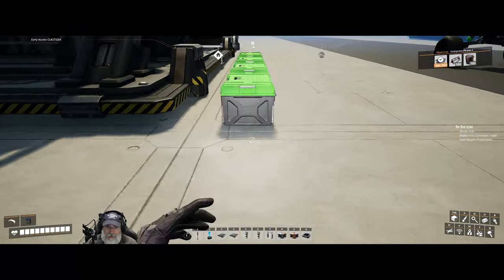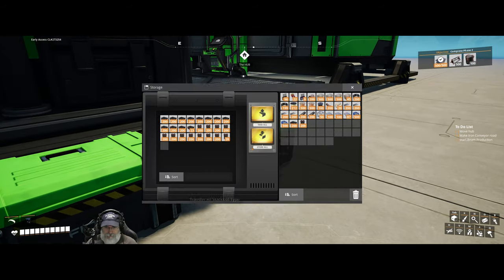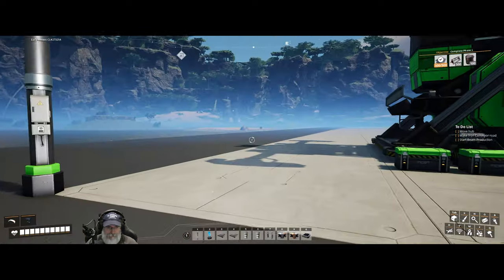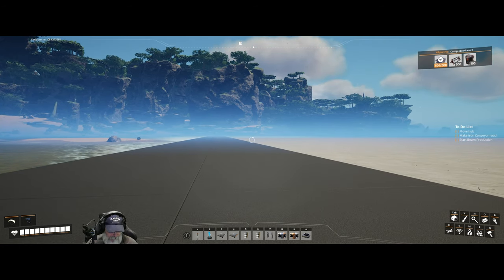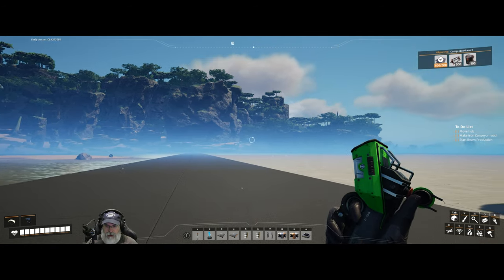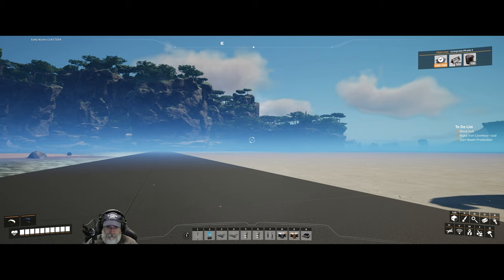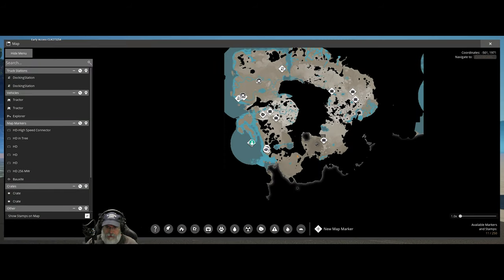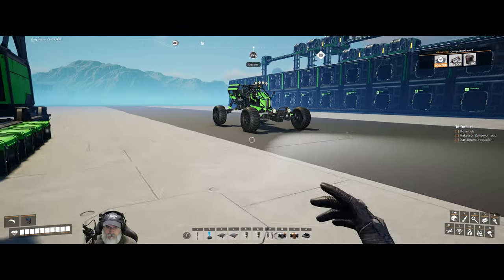Alright, I'm back and got all my organization taken care of. This is basically bio stuff, quartz stuff, sulfur stuff, and steel stuff. Next order of business: we need to get iron down here. We have some iron pretty close by and it is also pure — right over there, 610 meters away.